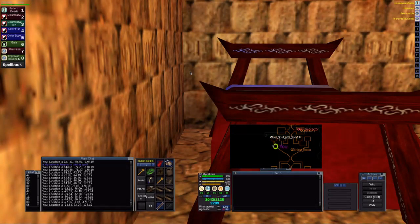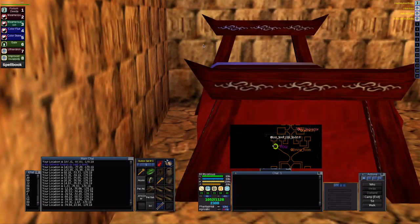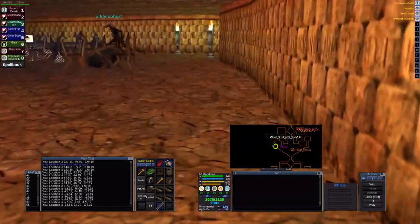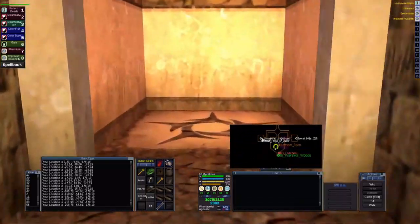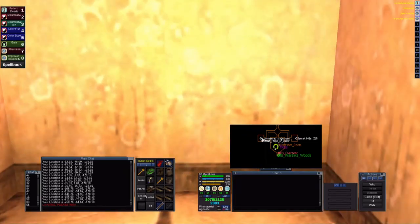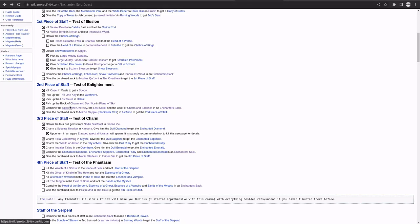That's where it spawns. Get InPars — it really will help you get down there because you can totally get lost. Once you're done, you can either gate out or come through here, and there's actually a pad that zones you out right here. So you can be back in Warsliks Woods and continue on the adventures.